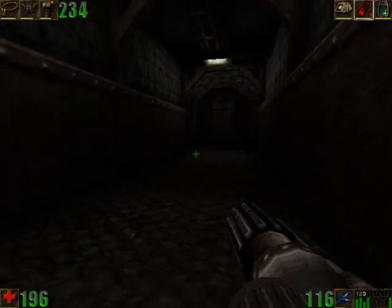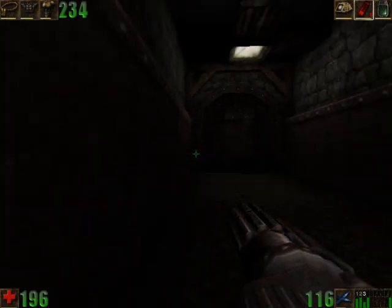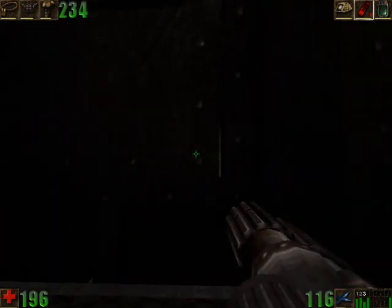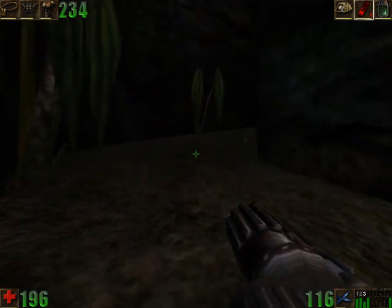Hello people, this is Eric Cobra and this is Let's Play Unreal Gold Blind. Last time we went through the mines, or other parts of the mines, and now we are at what it says is the secret passage and we're outside again. Wonderful.